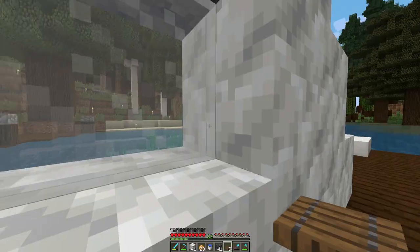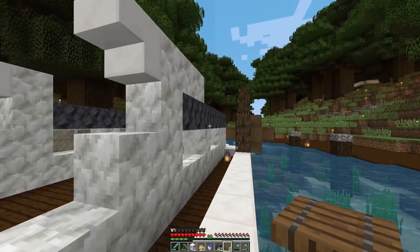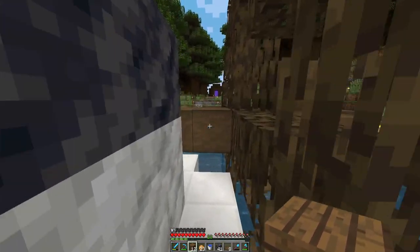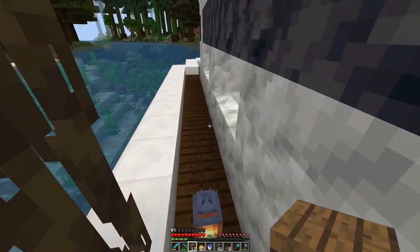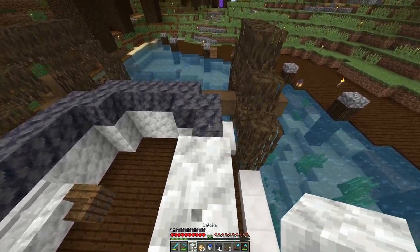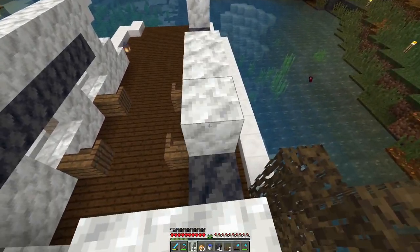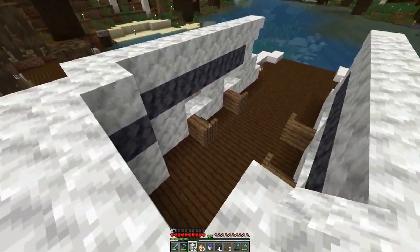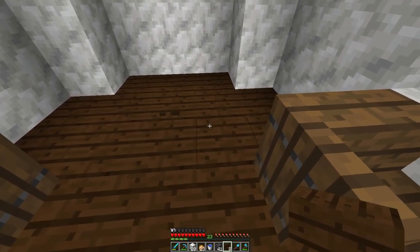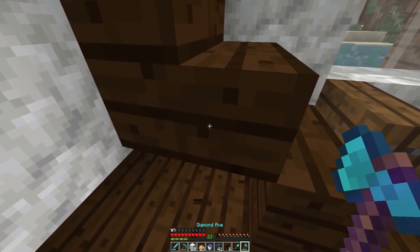I have these seats. You just kind of look out, look at the water — it's all nice. I do have to pillar up. Here is where I'm going to have the stairs go up.